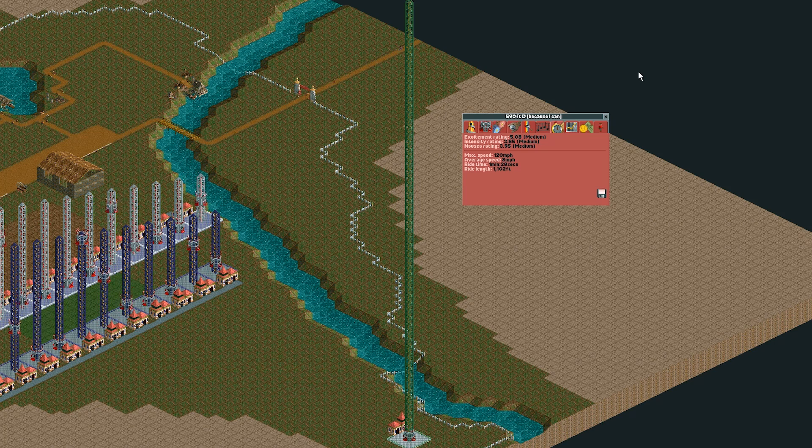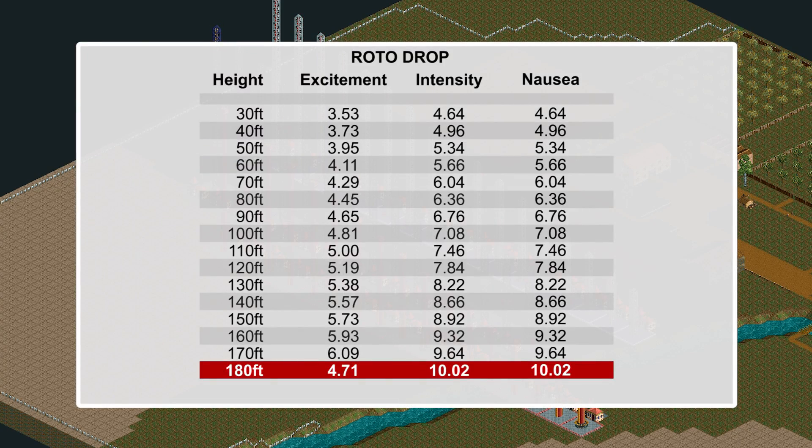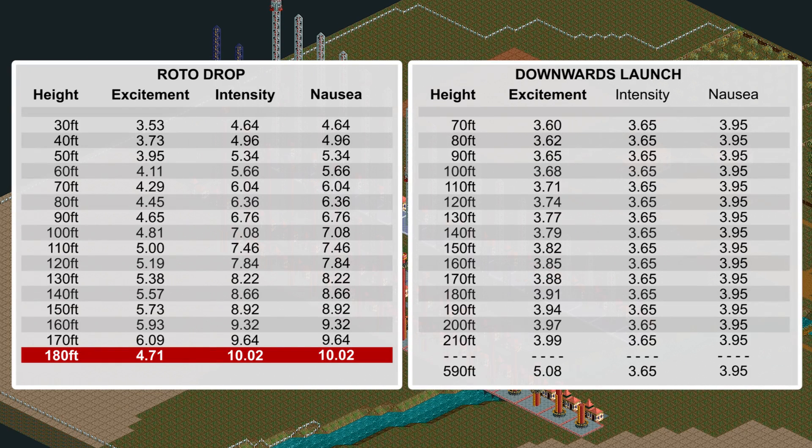This got me thinking about Rotodrops versus the Downwards Launch on the Launch Freefalls. Rotodrop ride intensity and nausea ratings seemed to rise in unison, while excitement ratings were again free to climb. However, unlike Downwards Launch, Rotodrop rides of 180 feet and higher received red ratings. Whilst some of the excitement ratings for Rotodrop rides were higher than Downwards Launch, the higher intensity ratings could be considered overall negative.